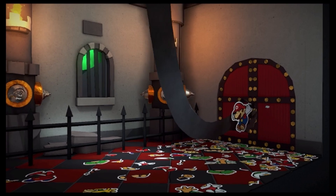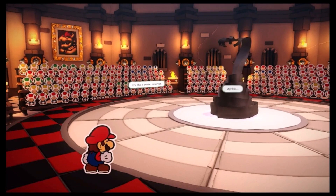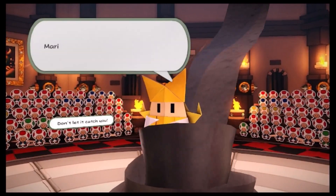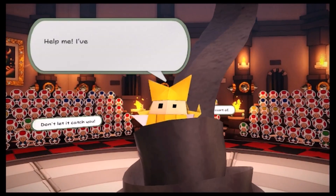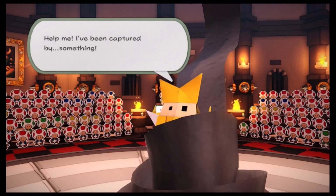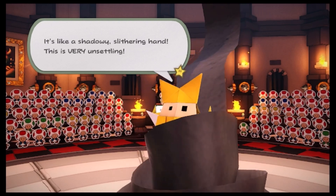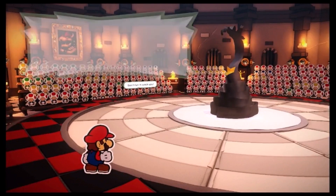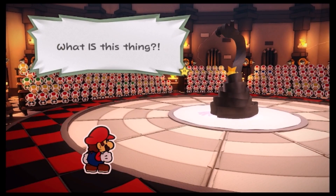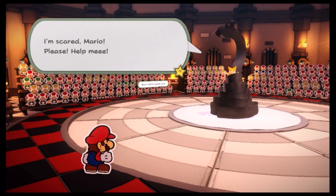I've been caught! Probably because that had to happen, I'm just assuming. It's a snake, sort of. There's Olivia. Mario! Help me! I've been captured by something! It's like a shadowy, slithering hand! This is very unsettling. What is this thing? I'm scared, Mario! Please! Help me!